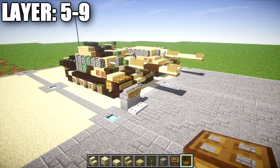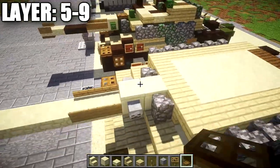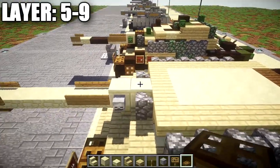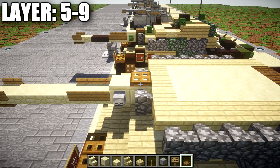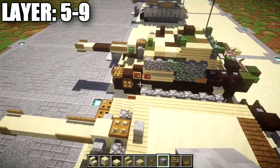Moving on to the final layers — layers five through nine. Start by going to the smooth sandstone block up here where the cobblestone walls are connected for the gun. Place a trapdoor on top of it followed by a skeleton skull directly behind it.